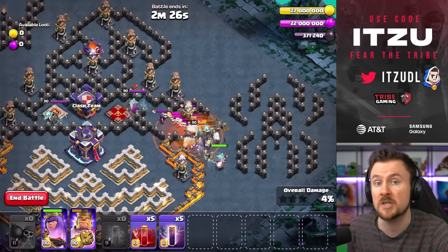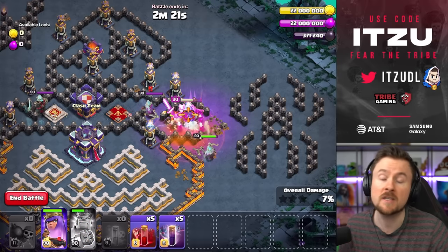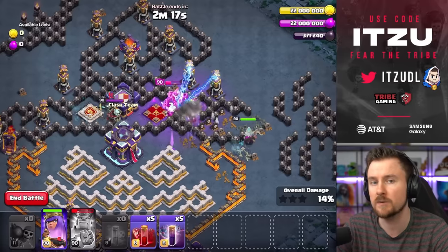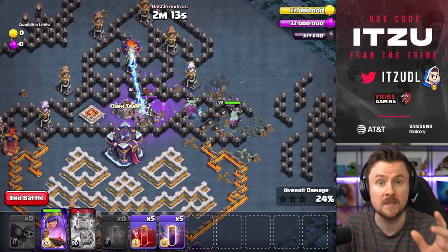With that done, do two more wall breaks where the king was and place the queen there as well. Give them time, relax, and use the king ability as soon as he's diving into those defending heroes. As soon as your queen follows, that's the trigger for the next phase of the attack.